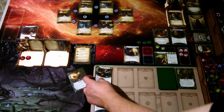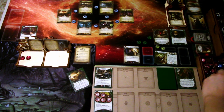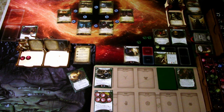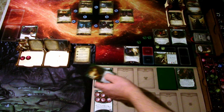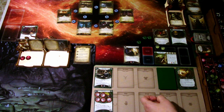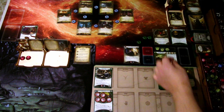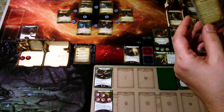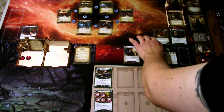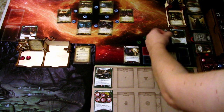First action: we play Chuck Fergus. Second action: we play Intel Report, two times cheaper. We grab the clue. We can advance — we'll spend the three clues to advance.